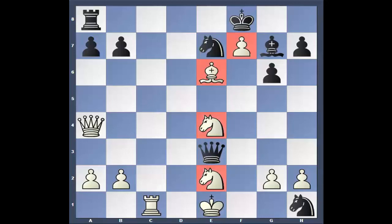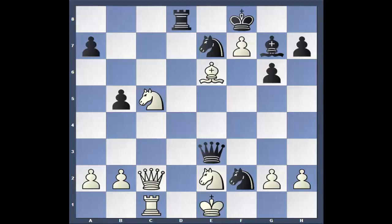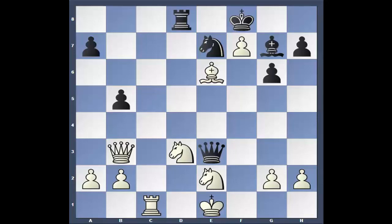After Bishop D6, B5 trying to deflect the Queen, Queen to C2 to guard the Knight. Knight to F2 — now he can get out. Knight to C5. Rook to D8. Queen B3. Knight checks. Knight takes. Rook takes. Queen takes B5. White's back in the game. He's threatening mate on E8, he's up two pawns — looks like pretty clear sailing.